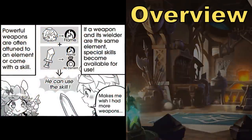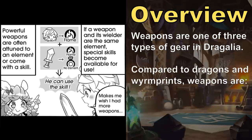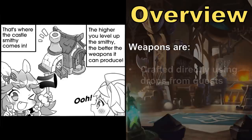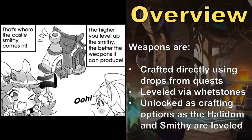In Dragalia Lost, weapons are one of three types of equipment used to kit out adventurers, alongside Wyrmprints and Dragons. Weapons fundamentally differ from Wyrmprints and Dragons, however, in that they're mostly linear in power, highly specific in use, and more widely accessible to obtain. Weapons can be crafted by the player directly and leveled up using whetstones, and additional rarities and tiers of weapons can be crafted as the player builds out their Halidom and levels up their smithy facility. These factors make weapons the pillar of progression that is most within the player's hands to control and a significant equalizer across players of various levels of spending.